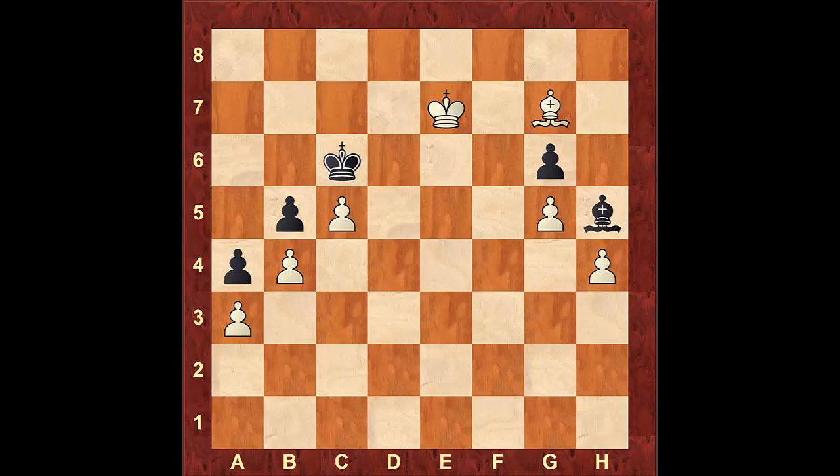Here is one such example where white is up two pawns, however he's not going to be able to get a win here, because black has secured the position — all his pawns and king are on the opposite color of the opponent's bishop. The white king has no place going towards the pawn on a4 because there's no way to attack it. The pawn on a4 attacks the square b3, which would be the only square he would be able to touch the pawn.